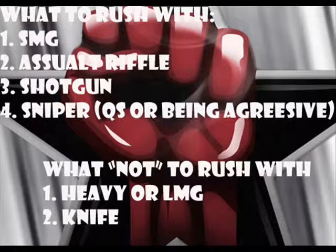Let's talk about what guns to use. You have your SMGs, assault rifles, shotguns, and sniper rifles. What NOT to use: your heavier LMGs and your knife. SMGs are very light, easy to run and gun with. Assault rifles also work — I'm using the Insanity in this video, it's a bit heavier but gets the job done. Shotguns are light, one-shot kill up close but not good at range. Snipers — only use them for quick scoping or aggressive sniping. LMGs are too heavy, can't hip fire, and take too long to ADS. Don't rush with your knife — they're garbage.